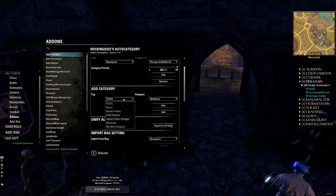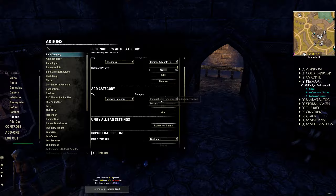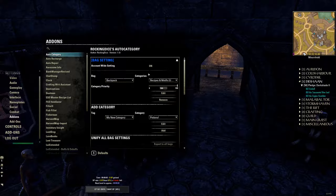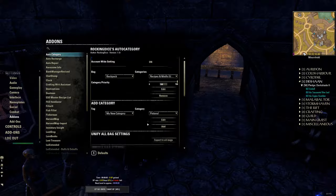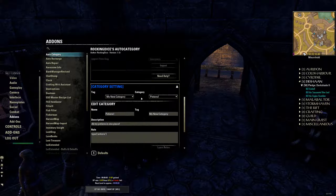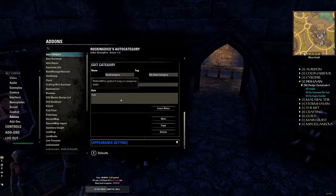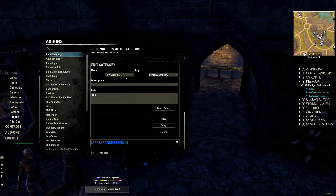What we're going to do now is select our new category tag — My New Category. You'll see automatically any items in that category that aren't already part of the bag categories will show up here. If I go and make another one now, as long as it's part of My New Category it will show up under there.